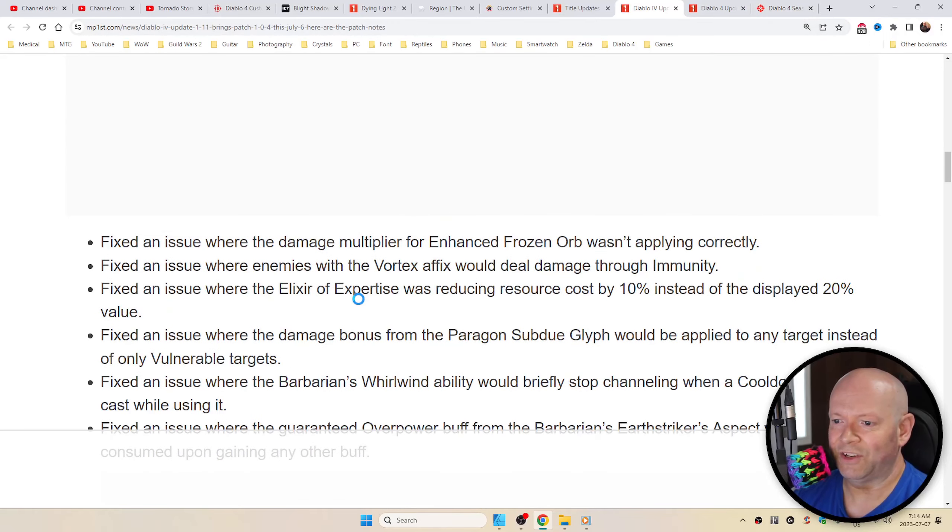So for gameplay: fixed an issue where the damage multiplier for Enhanced Frozen Orb wasn't applying correctly. Fixed an issue where enemies with the Vortex FX would deal damage through immunity, as well as an issue where the Elixir of Expertise was reducing resource costs by 10% instead of the displayed 20% value, as well as an issue where the damage bonus from the Paragon Subdue Glyph would be applied to any target instead of only vulnerable targets.